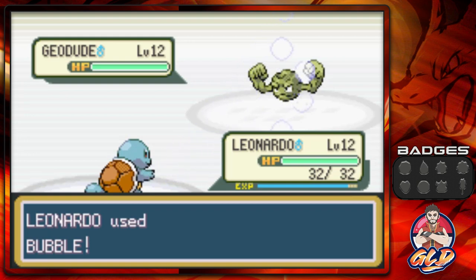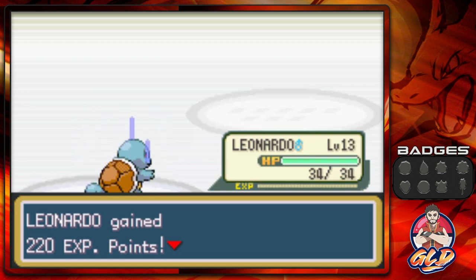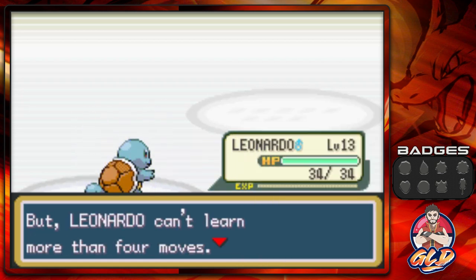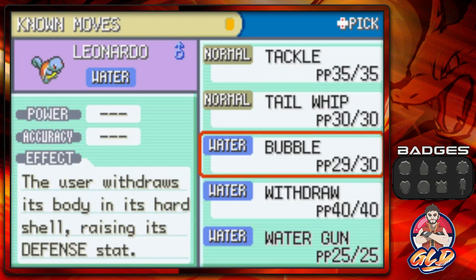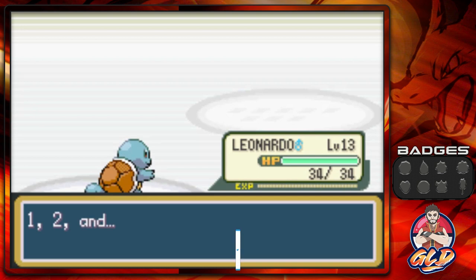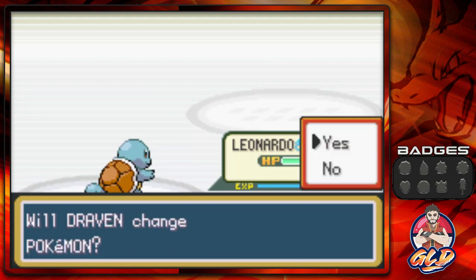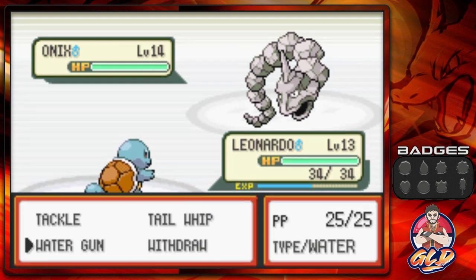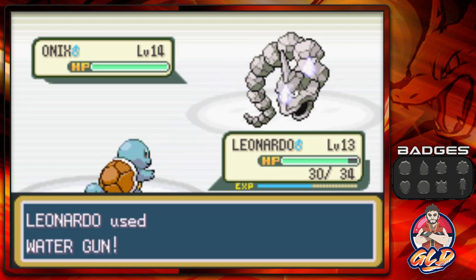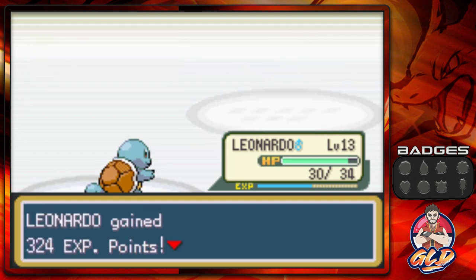We go with Bubble attack. As I said, your best bet to get through this first gym is a Grass type or a Water type. If you chose Charmander, train it to level 15 to get a Steel type move. Leonardo has just learned Water Gun, so we're replacing Bubble with Water Gun — that will help a lot more since Bubble wasn't even slowing down the Pokemon. Here's Brock's final Pokemon, Onix. It moves first since it's faster, but we hit it with Water Gun and that is it — one hit wonder! Bam, level 14!